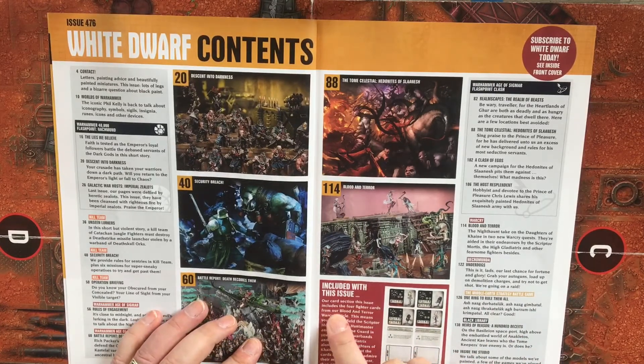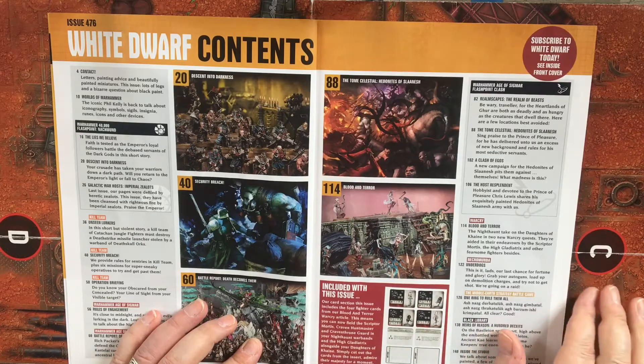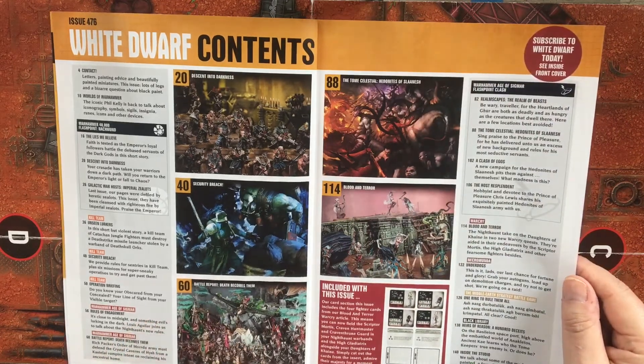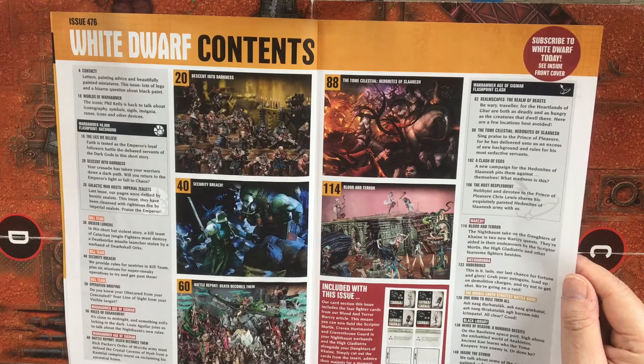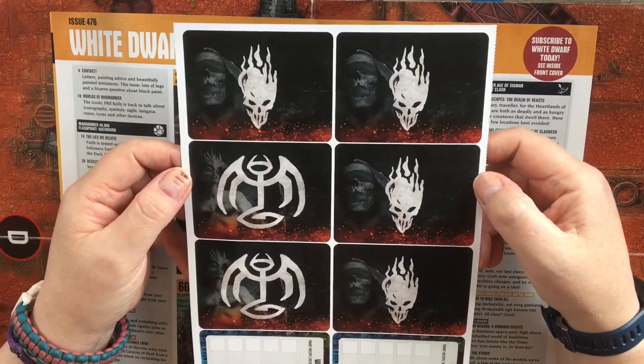Our card section in this issue includes the four fighter cards from our Blood and Terror Warcry article. This means you can now field the Scripter Mortis, Craven Huntmaster and Craven Throne Guard in your Nighthaunt Warbands, and the High Gladiatrix alongside your Daughters of Cain. Simply cut out the cards from the insert, admire their majesty for a moment, then get playing. So these are the cards — this is the back side of the card.